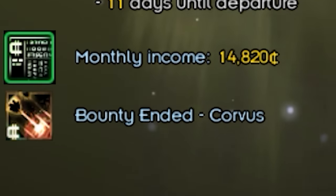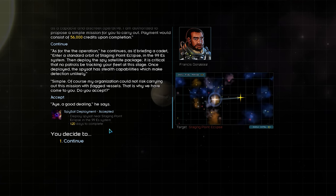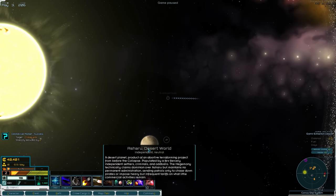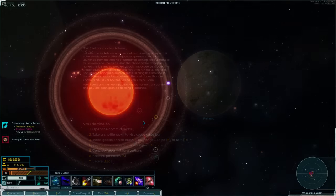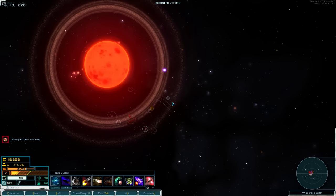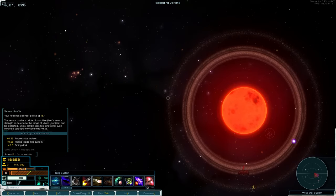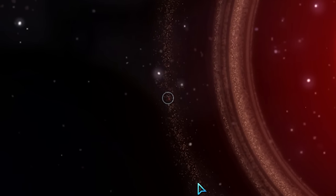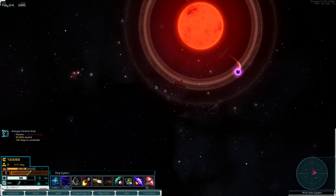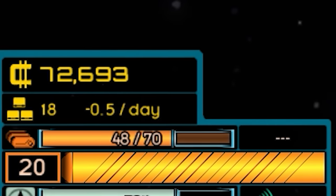We just got paid again and the system bounty has run out, so we need to look for something else. This guy wants me to drop a spy satellite — shouldn't be too much of a problem because our sensor profile should be ridiculously low, 110. This should be a piece of piss. Moving through this asteroid field with a sensor range of 14, they shouldn't have a clue where I am. Easy! Maybe this is actually the way we should make money — screw all this combat, we should just become spies.